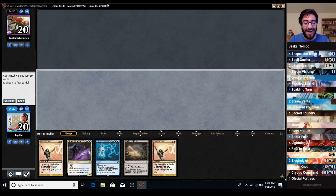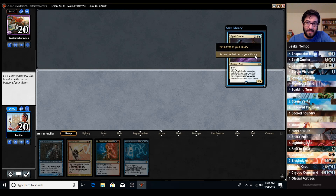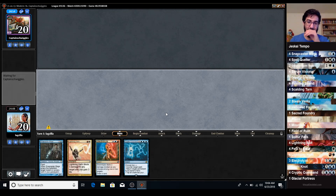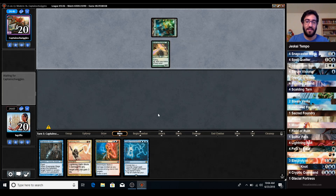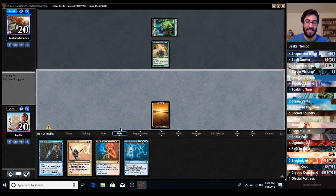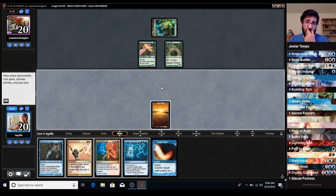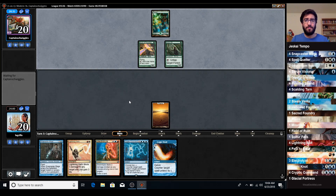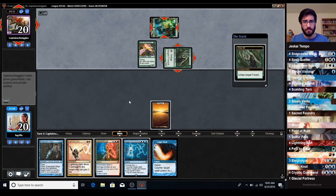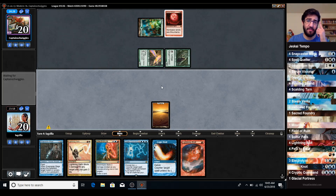I stand constantly corrected. I think this is a mulligan-to-four hand. What is life, my friends? Well, that's a Plains, it's a land. Follow it up with a Mountain and we might not be dead. Arbor Elf - that's Ponza. Let's go ahead and just get some more info on what our opponent might be playing here. All right, Bloodbraid - looks like we are up against Ponza.